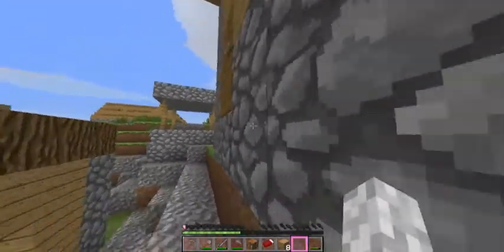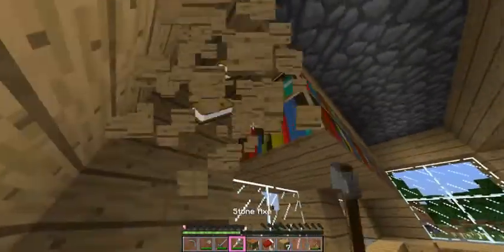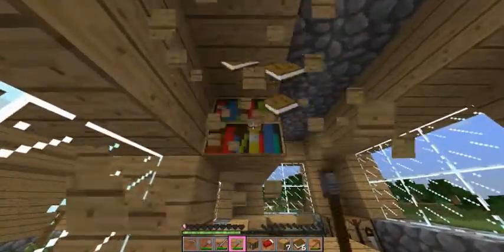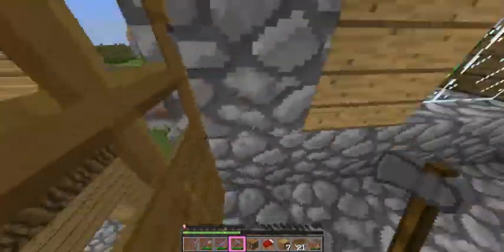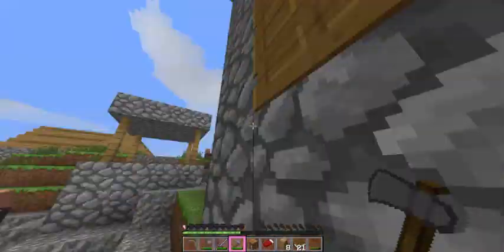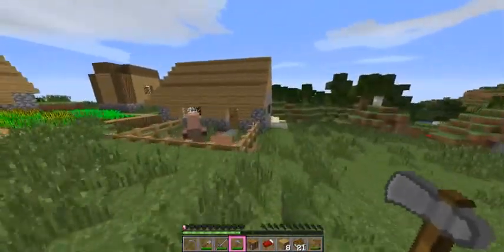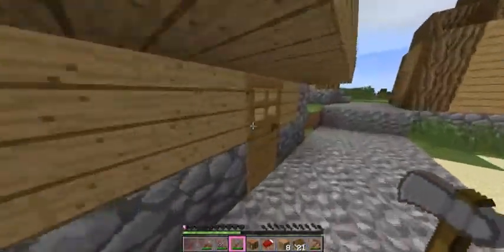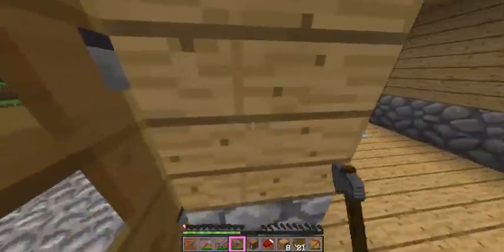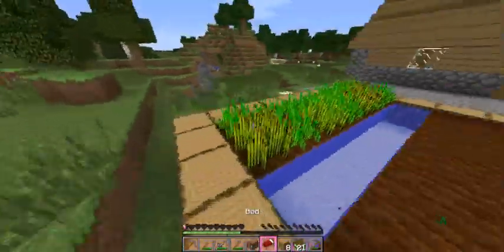It's kind of a deformed village, but we're gonna go ahead and snag these bookcases — it'll make it a little bit easier when we get around to enchanting. Let's see if we can find another house like this. If we can't, this might be the end of the episode. We'll go off a little bit more that way and see what we find.